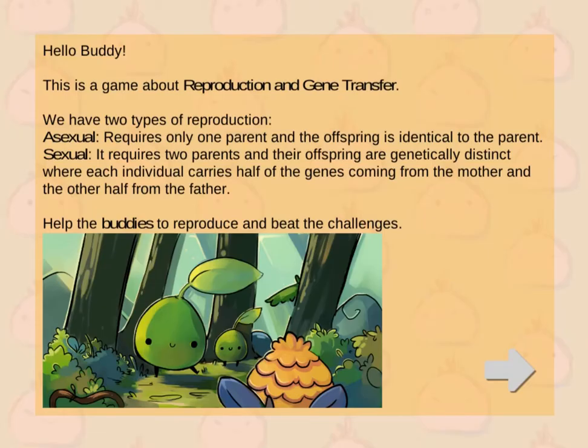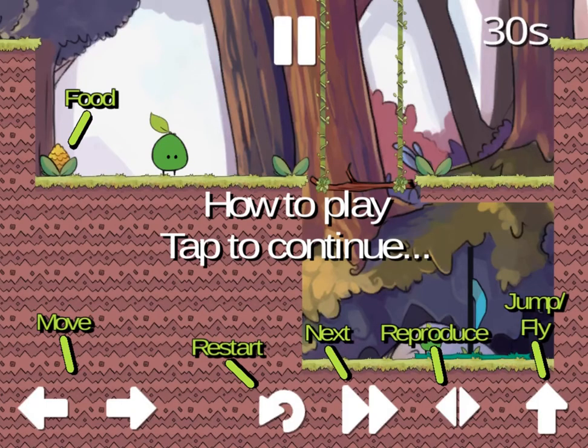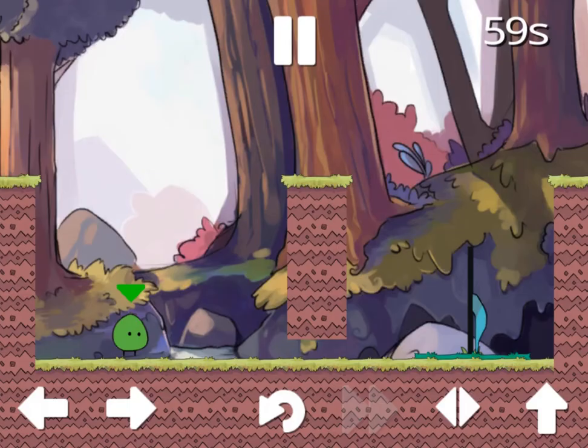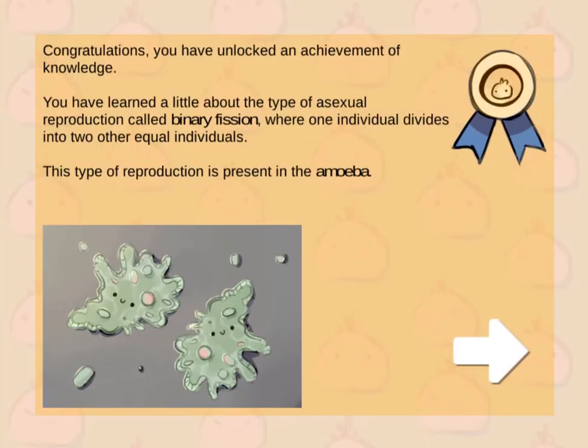Legends of Learning presents the Reproduction Buddies Game. This is a science game that makes learning about reproduction and gene transfer fun and easy to understand. In this informative instructional game, you have to help your organisms make it through the puzzle to the finish line. Each organism will reproduce sexually or asexually.